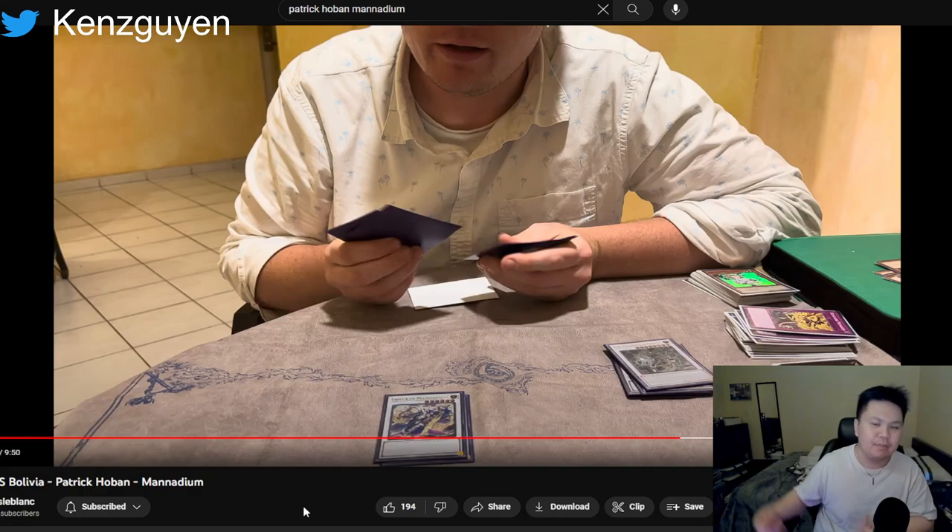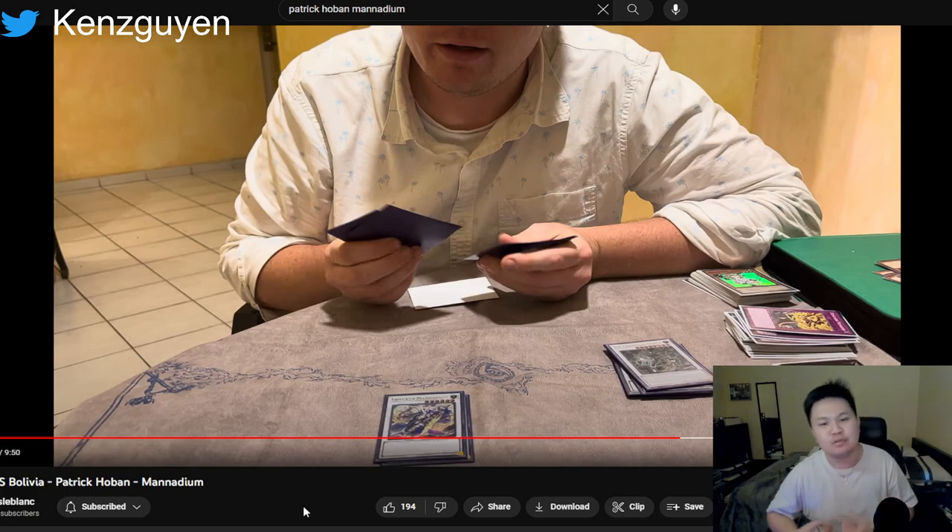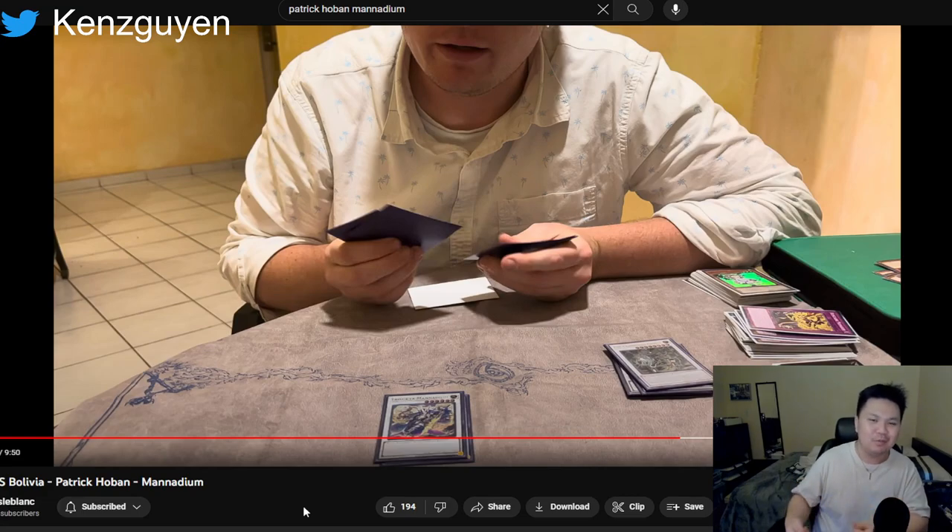Manadium eats up that mid-range playstyle completely. To tie it all together: Manadium has a great matchup against Rescue Ace; Rescue Ace is the most popular deck so Manadium will face more of those favorable matchups; and at the same time Droll & Lock Bird is being cut from the metagame to combat Rescue Ace, which leaves Manadium in a very strong place right now. I've been connecting a lot of dots and it makes a lot of sense why Manadium might just be the best deck going forward if the meta continues this way.